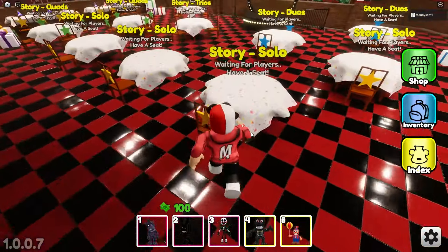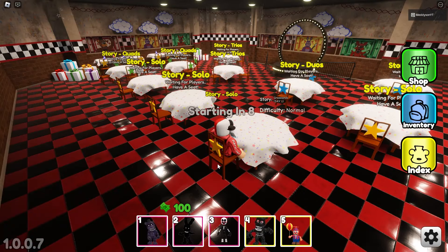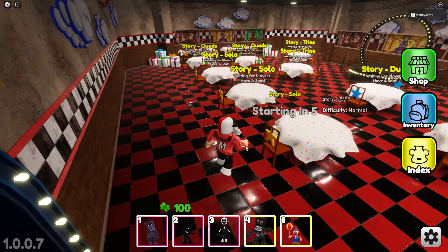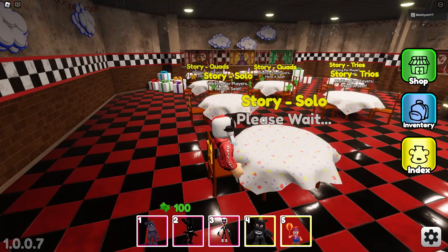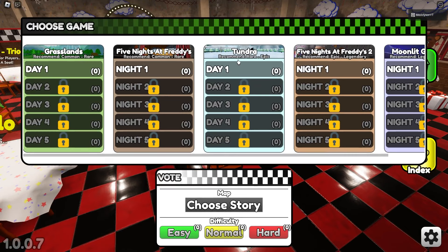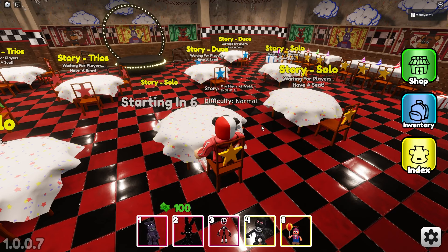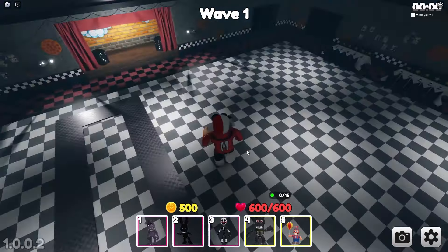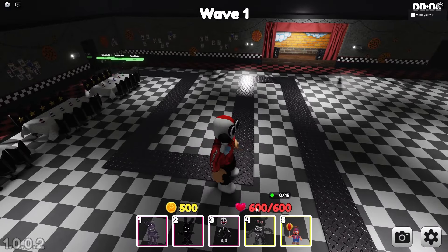I want to play story. Right, choose map. Oh God, what just happened? It's starting - I don't want to start yet. If I sit here, what happens? Is it going to just transport me? Right, choose map. Grasslands - Five Nights at Freddy's, Tundra - Five Nights at Freddy's 2. Oh my God, let's just do Five Nights at Freddy's. I like how you can choose different stories, that's a cool feature. This is normal mode, actually, so I'm happy with that. Oh, this is really cool - I like how miniature it is. Okay, I got 500.